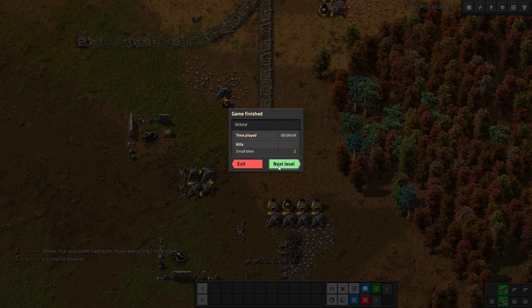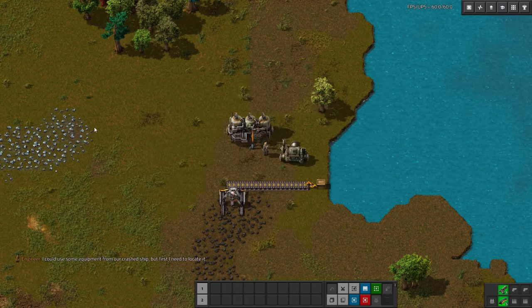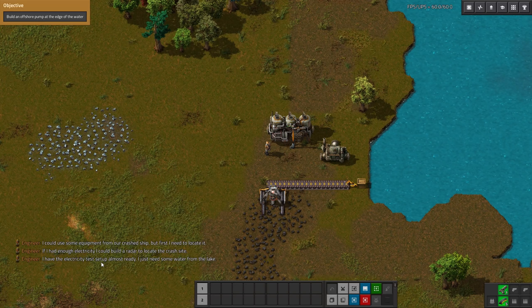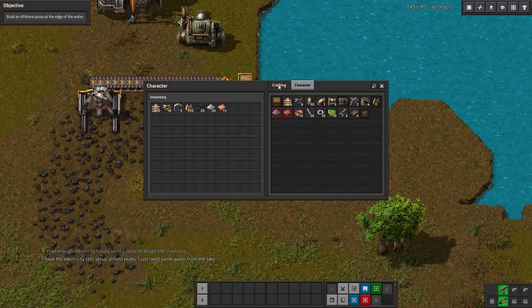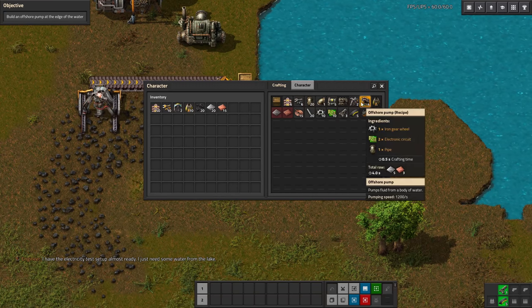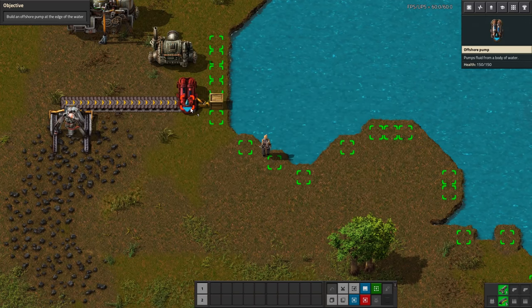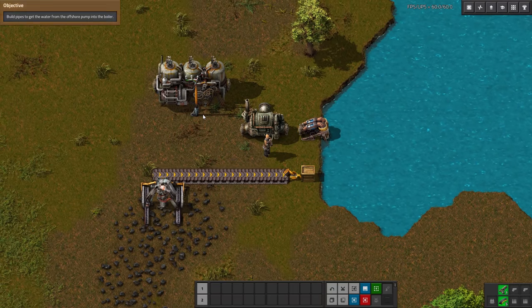This looks like a whole new area. I could use some equipment from our crashed ship, but first I need to locate it. If I had enough electricity I could build a radar to locate the crash site. I have the electricity test set up almost ready — I just need some water from the lake. Build an offshore pump at the edge of the water. We're given some initial materials here and our crafting menu has expanded. Let's go ahead and craft that offshore pump and place it here.